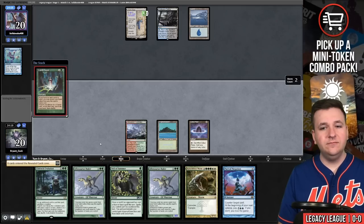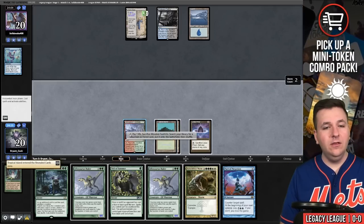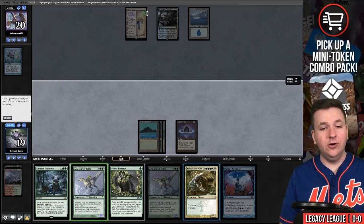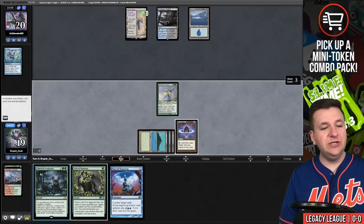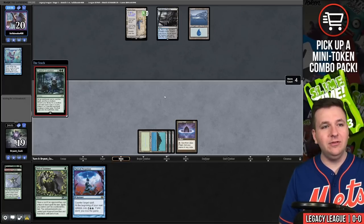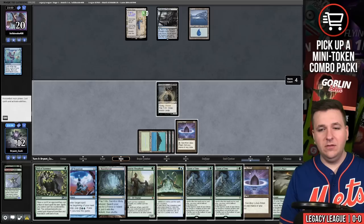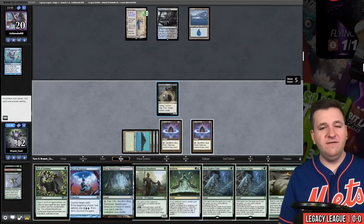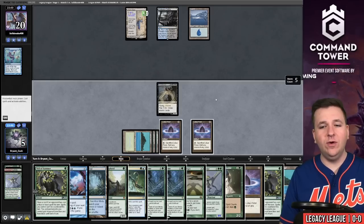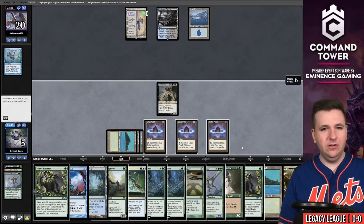Land Grant — Tropical Island. Search out the other Trop. Allosaurus Rider, exiling Rider and Worm. Now we're going to attempt to put Griselbrand onto the battlefield with double backup. The demon is here — draw seven, play Lotus Petal, draw seven more. We have six hits: four Nourishing Shoals and two Weather the Storm.